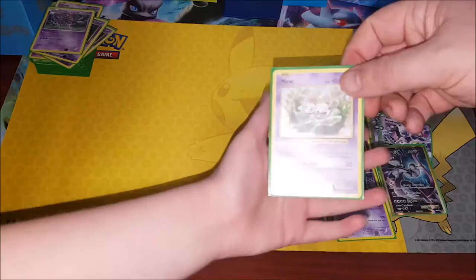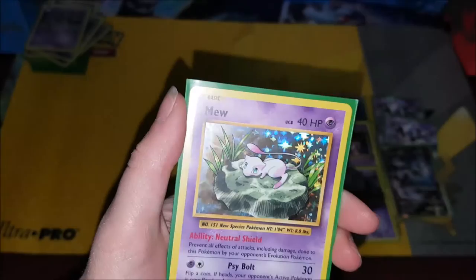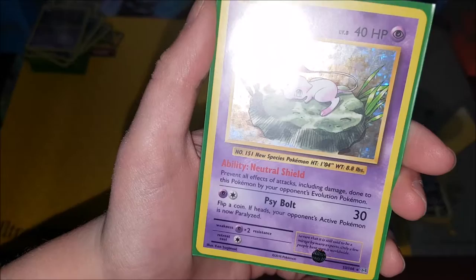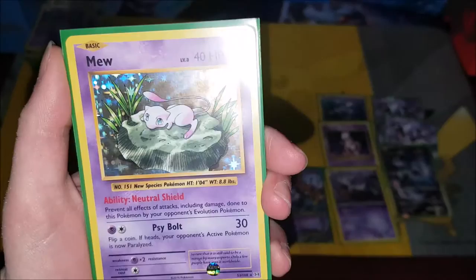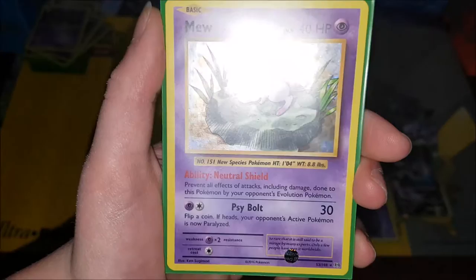We've got Mew — a holo Mew. His ability is Neutral Shield, which prevents all effects of attacks including damage done to this Pokémon by your opponent's evolution Pokémon. His attack Cybolt: flip a coin — if heads, your opponent's active Pokémon is now paralyzed.